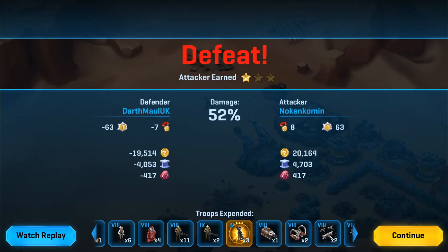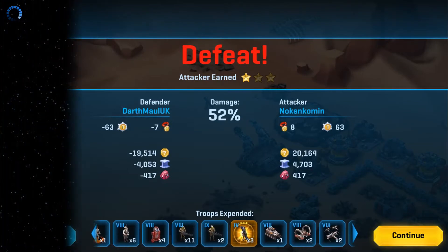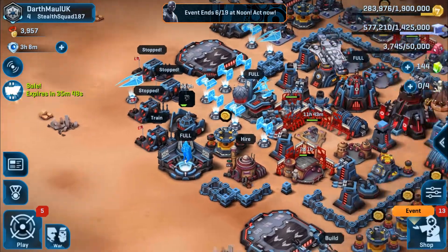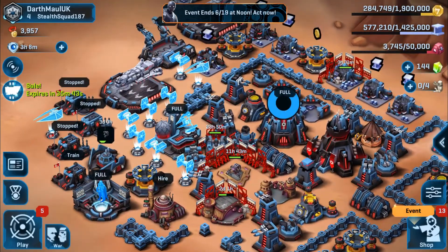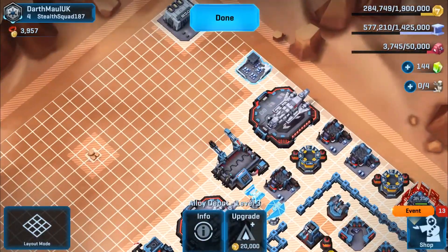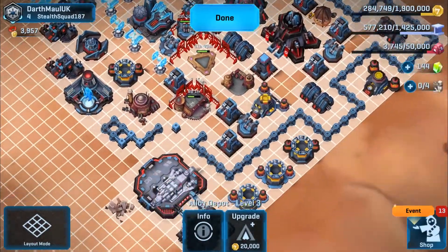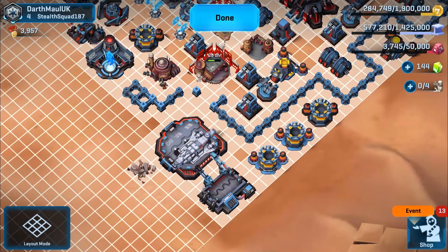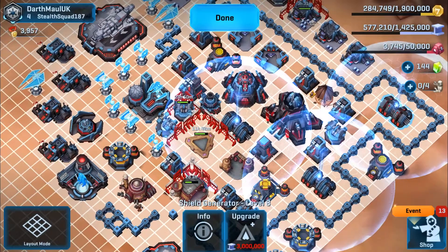It's nothing to worry about in terms of a loss — it's 52% and his units were much stronger than what I'd normally face, so overall nothing to worry about too much. It's only one star anyway. Now here's a tour of my current base setup. Nothing has really changed from my original layout — I've just got an alloy deposit outside the base since I don't have much alloy to worry about yet. All my troop facilities are leveled up to max. Top-right, my shield generator is now level eight — the first level eight I've got.